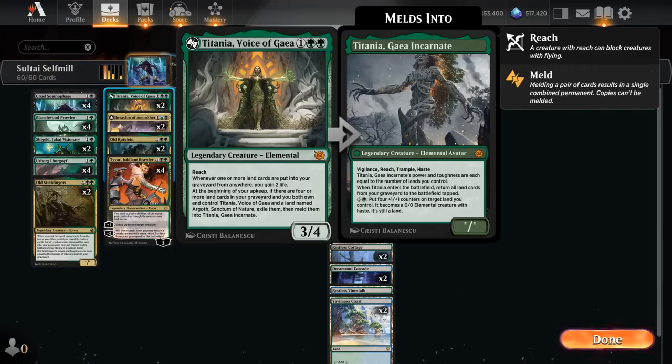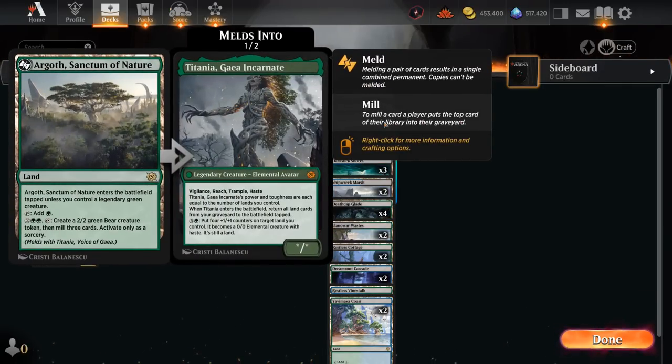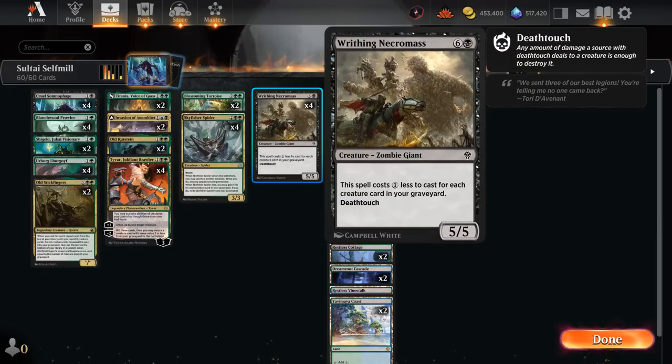We're playing two copies of Titania, Voice of Gaia, which has natural synergy in this deck as we'll end up milling quite a few lands into our graveyard that can gain life with Titania. If we have four or more lands in our graveyard in our upkeep and have Titania and Argoth in play, we can meld both into Titania, Gaia Incarnate, which returns all those lands from our graveyard into play with power and toughness equal to the number of lands we control. This also provides a huge trampling, vigilant, reach, haste creature, and we can pay four mana to put four plus-one counters on some of our lands.